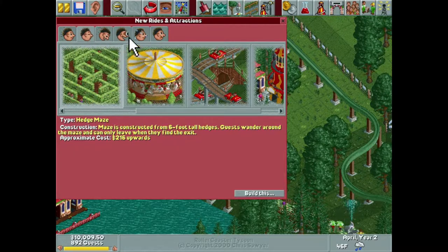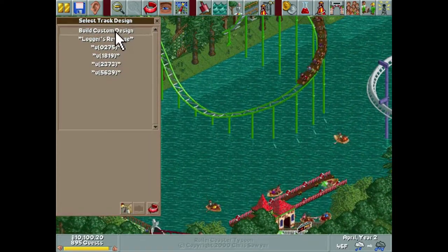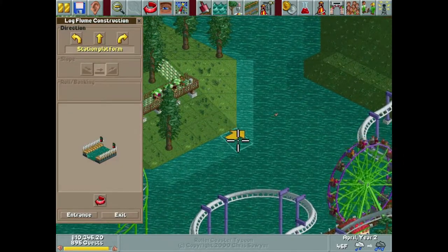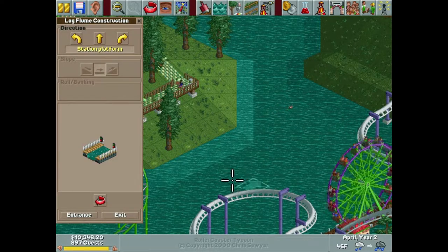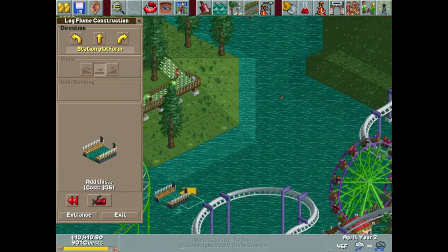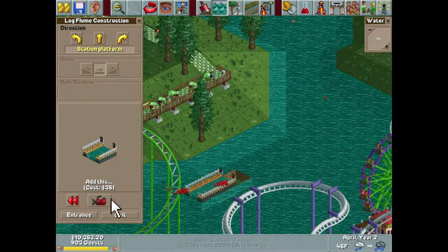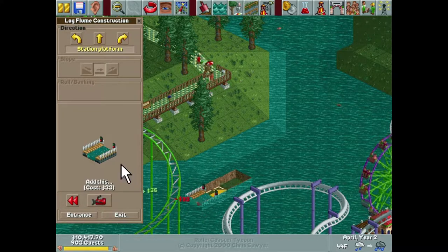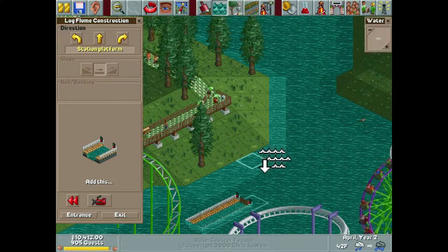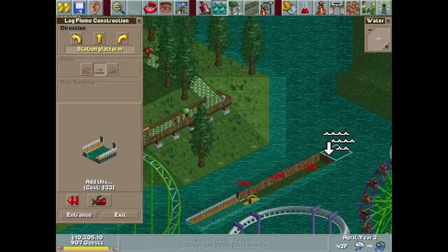Let's do our log flume — and we'll end with our little design. We're actually going to do a couple of things to the land this episode that I think will be pretty cool. We're going to start this in the water, and I think it could look really cool if I lower this into the water. Does that look — oh, that looks cool! It's going to look a little strange on the front and back sides, around where we enter and exit from the station.